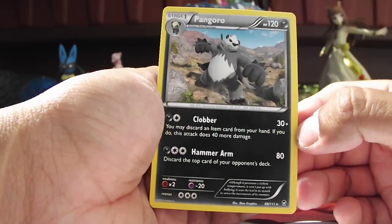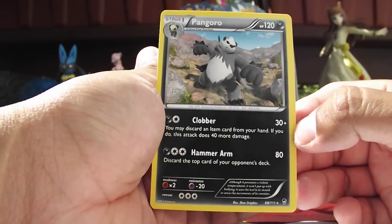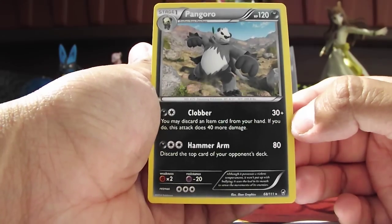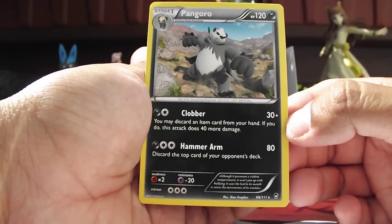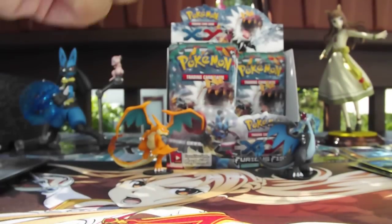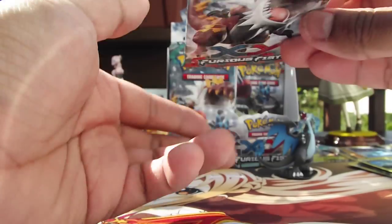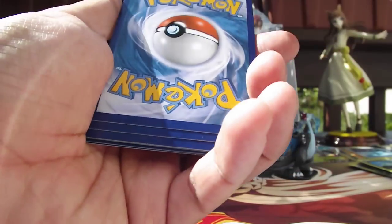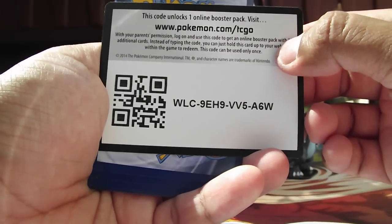I don't know. I haven't been keeping up with the latest news, but last I heard there was no mention of it getting released. I know it wasn't in the Japanese set, and it's not in the English set. All we have is this dark type, which I guess is okay. I'm still wondering what happened to that fighting type Pangoro.